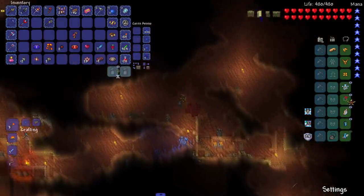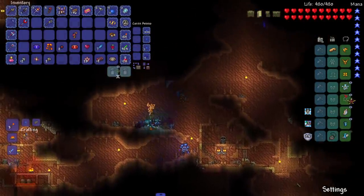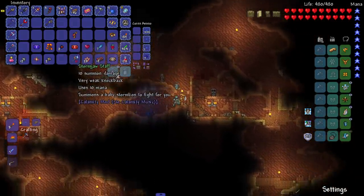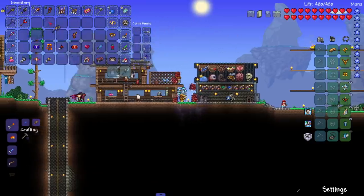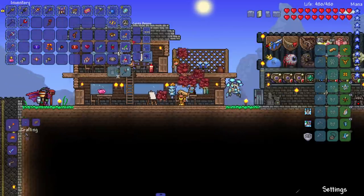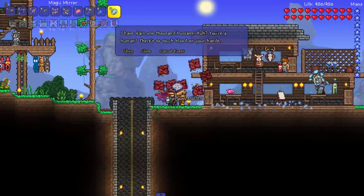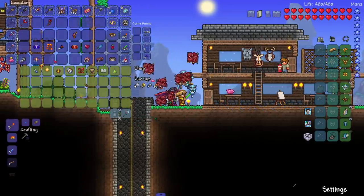Here we go, first enemy — go get them boys. It's looking average at best. We got another Stormjaw Staff — I don't think I'm gonna replace the Herring Staff unless the Slime God stuff is really good. Speaking of Slime God, are we fighting the Slime God? I gotta go look at the wiki real quick to see what we're missing.